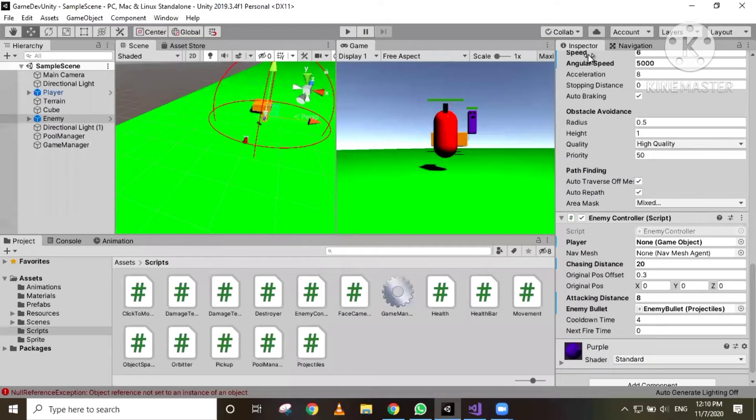Hello guys, what's up? This is AJ. Welcome back to my channel. Today I'm going to show you how to make our enemy search and find bullets, and make our enemy only able to shoot after collecting these bullets.